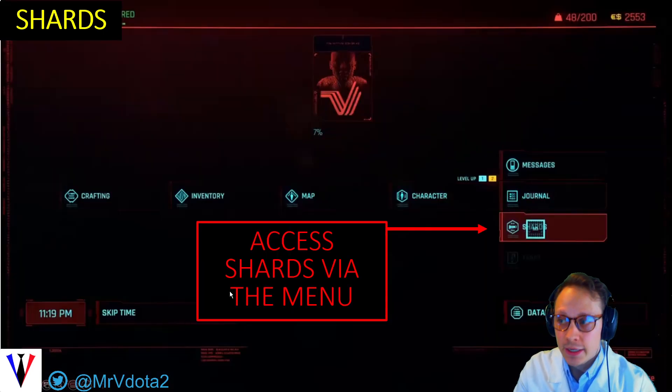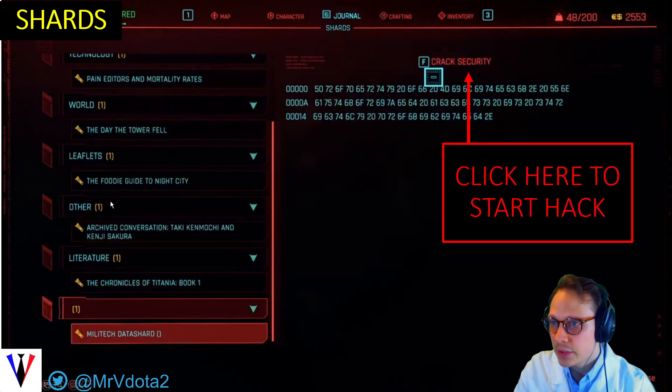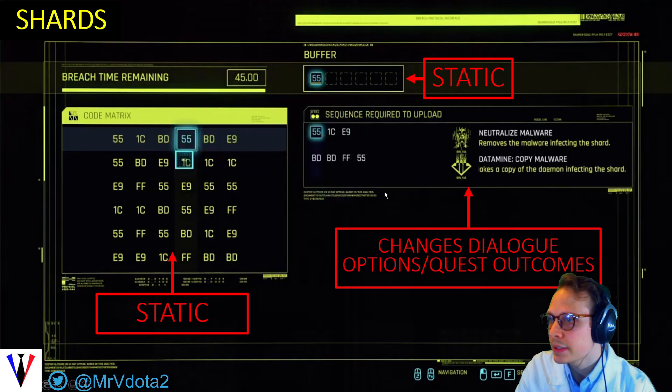Next we have the shard hacks, which you access by going into your menu. You see Journal here, go down to Shards, select it, then go to the shard, and go up to the 'Crack Security' option. Now here, the buffer is static, the table is static, and the outcomes are always static.